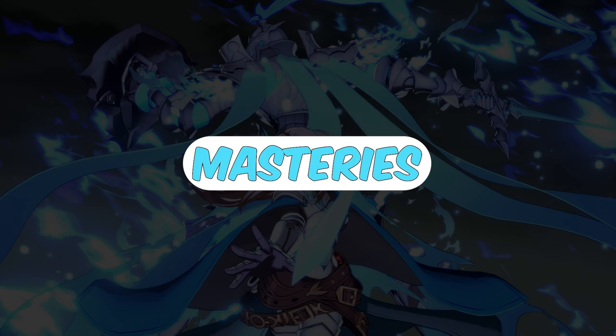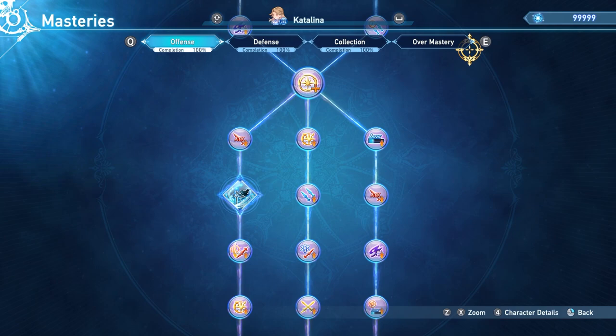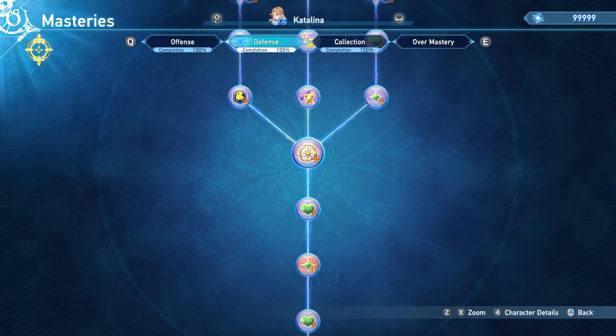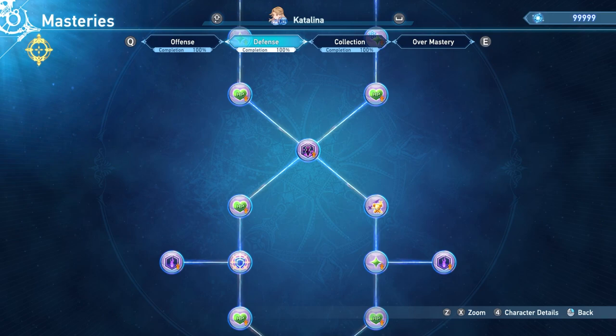Masteries are stat boosters and sometimes even quality of life upgrades for certain characters and their kits. Fortunately, the game gives us an abundance of mastery points — so much that they expect us to use the extra mastery points to gamble for better over masteries. So when it comes to masteries, we get everything. No decisions to make here.